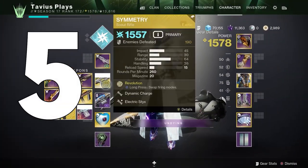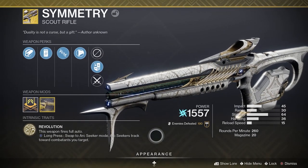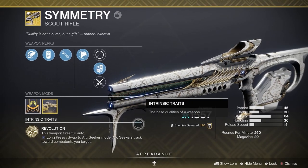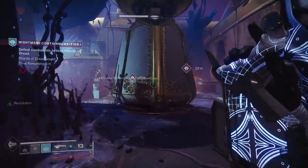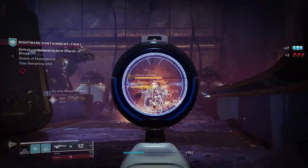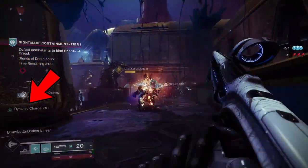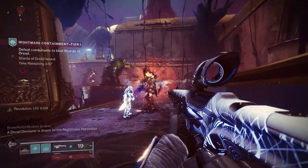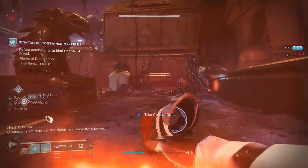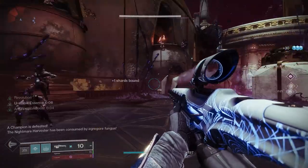Coming in at number 5 we have Symmetry, the exotic scout rifle released during Season of Dawn and now also sold at the kiosk at the tower. This weapon is very unique — with the Intrinsic Trait Revolution you can swap to ARK Seeker mode in which the weapon fires slower but projectiles track enemies dealing extra damage. Precision hits build up dynamic charge, then swapping to ARK Seeker mode increases the damage and partially reloads the magazine based on the number of charges you have. So you get a few precision kills in normal mode, then swap to ARK Seeker mode and activate tracking dealing a lot more damage. Now if you can add any type of chain-lining to this weapon with ARK 3.0 it could be extremely nasty. Don't even want to think about this in PvP.